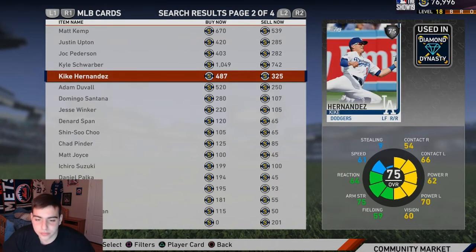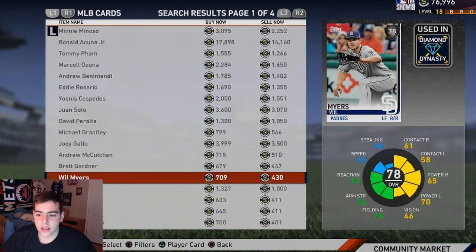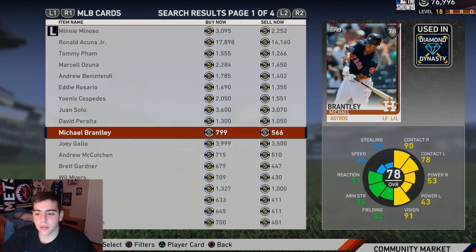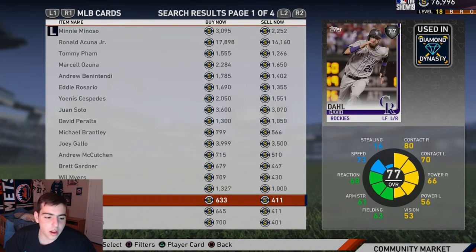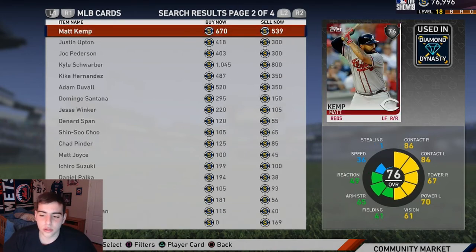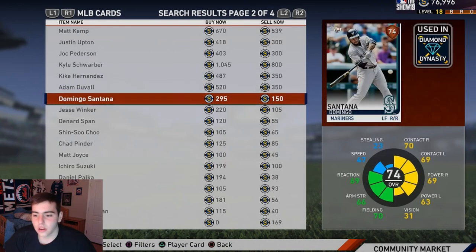Schwarber is very good. Duval — they botched his power, very disrespectful. For my top silver picks: Michael Brantley at number one — he's gonna be a gold, I know it. David Doll at number two, Matt Kemp number three, and Schwarber number four. Amazing card — look at that power.